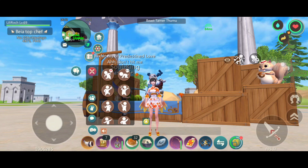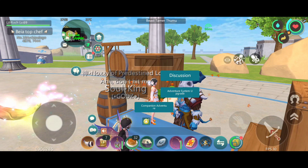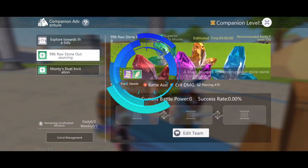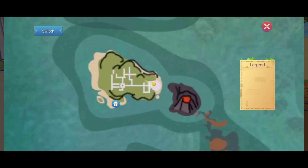Hello, it's me again, Lily. This is a quick video about the companion adventure, which you can find on the new island. Currently there are three missions that you can do right now, and the rewards are already posted over there.